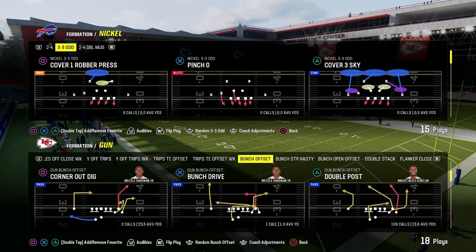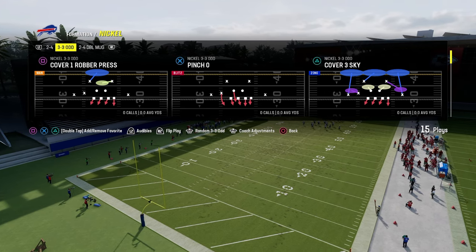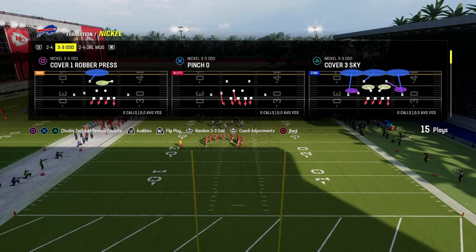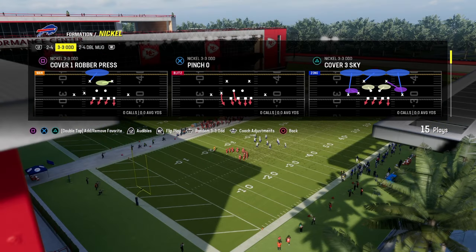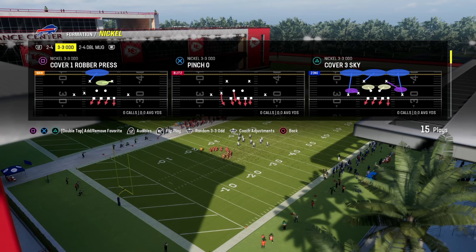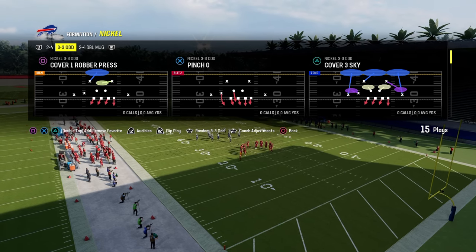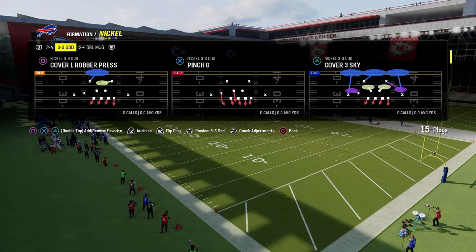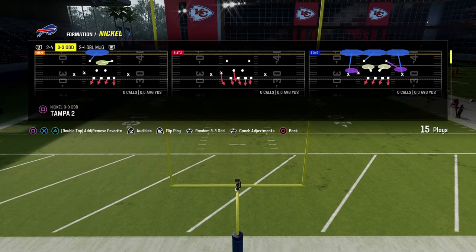Today's video, we're going to be breaking down the best blitzes in Madden 24. If you guys want to get my full e-books on any of these formations, I have a brand new website over at school.com — an online community where you'll get access to all of our offensive and defensive e-books for Madden and college football, Madden 24, Madden 25, College Football 25, all for just $10. Link is down in the description. We already have over 17 offensive and defensive e-books over there.